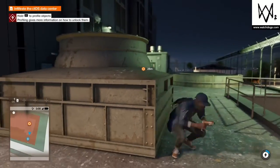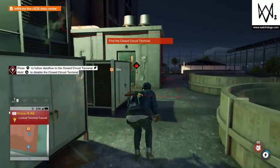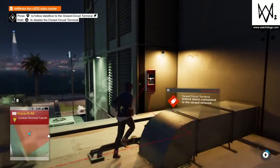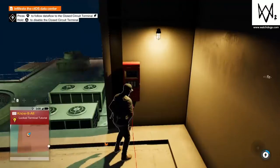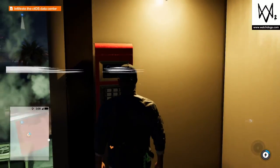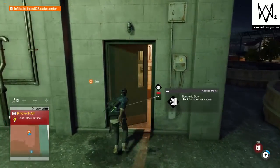L1 to profile objects — thanks. More information. I like that. R3 to follow. Hold triangle. Oh, it does it for you. I thought I had to go to it or something. Tap O to open hackable doors. That's easy.